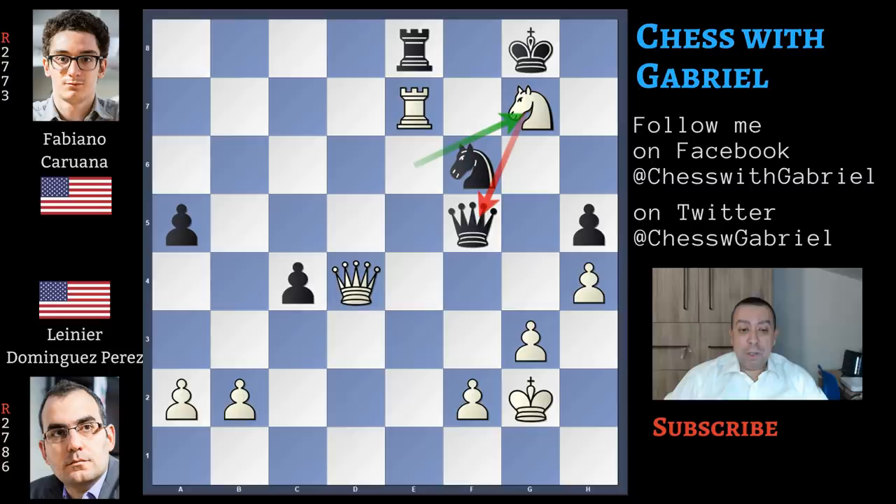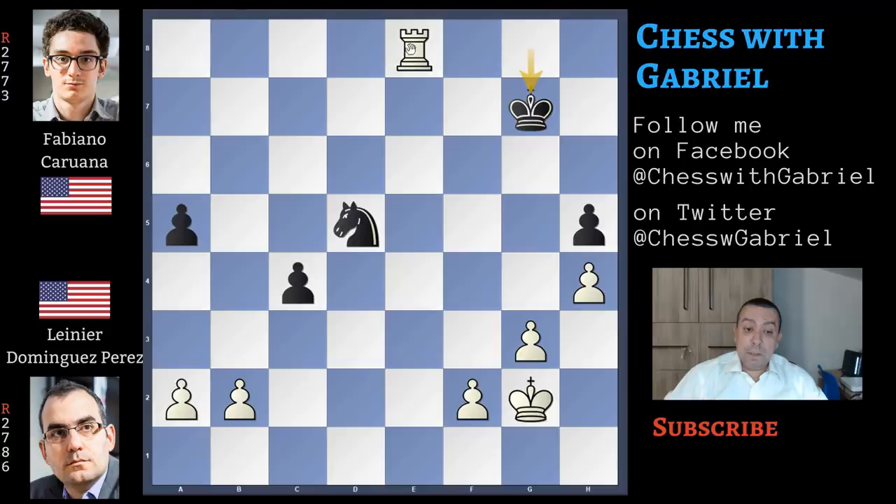The best continuation for black — of course black must save the queen. Queen to d5 with check seems the best idea in this terrible position. Queen capture, knight capture, but the rook is lost. The king captures this knight but there is rook to e5 — new material will be lost, and of course this is a simple won endgame. A fun game played by Dominguez Perez, who is now up one point in the match against Caruana, but we know that with the Clutch format anything can happen.